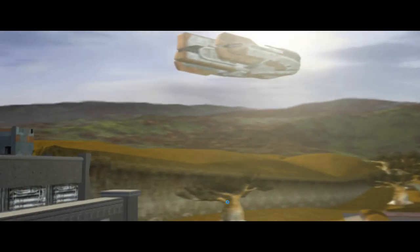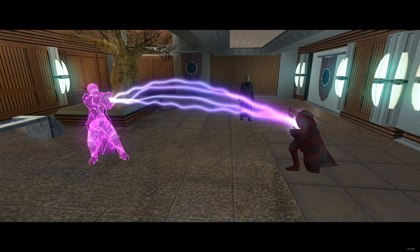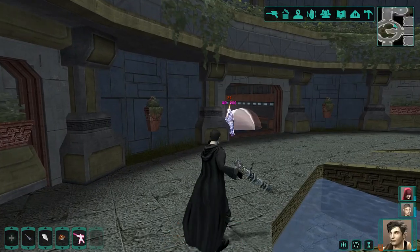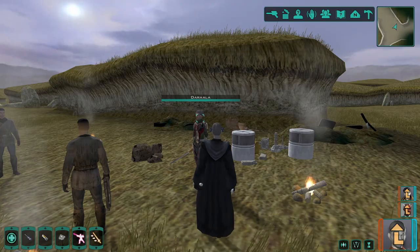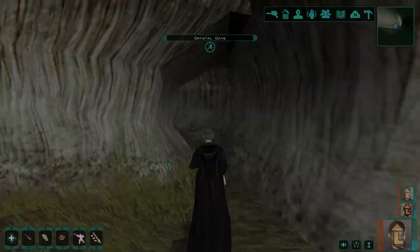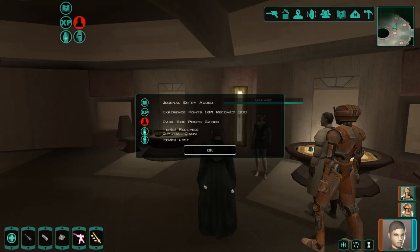Now for the lightsaber upgrade route — this one is nice and simple. Start with Dantooine, no doubt the best planet for upgrades and crystals. We can get three lightsabers here, and a whole bunch of goodies from the merchants of Jorran. The merchants outside the Jedi Enclave will have a bunch of upgrade items for our lightsaber, and the Crystal Cave here will yield us tons of crystals and the main character crystal. Next, I would probably go to Onderon — we can get the Qixoni Crystal here and find some goodies in the Onderon Museum.